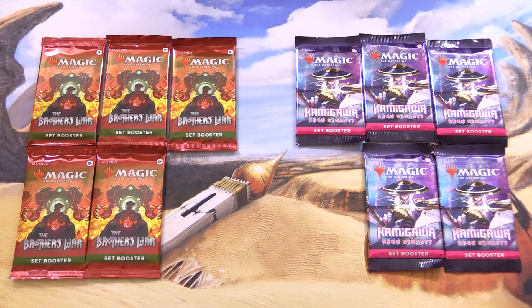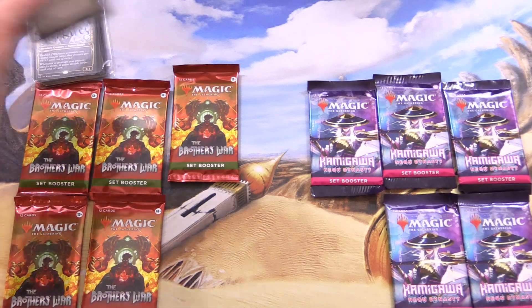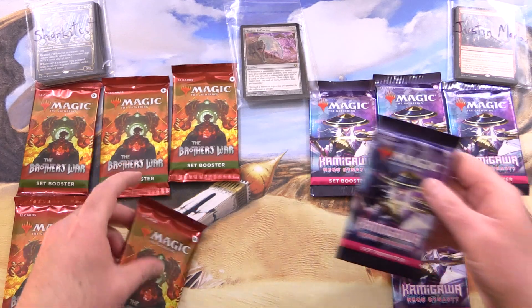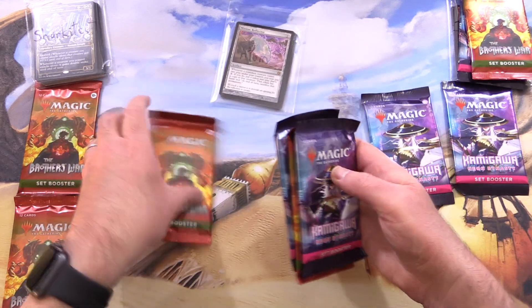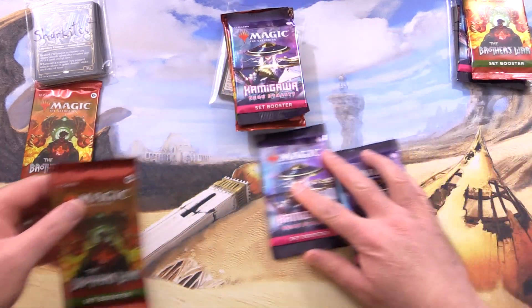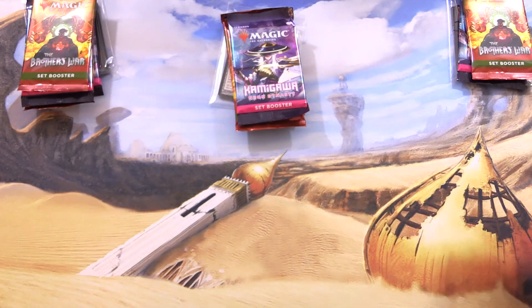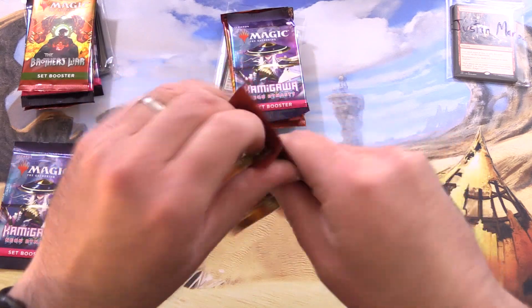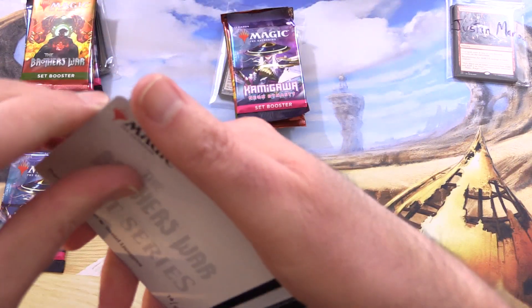Leave your predictions below which set you think will get us the craziest pulls. Today's patrons, we have Sharkitect, Atom, and Justin Marlowe. We're getting one of each for Justin; for Atom we've got two of each. And then finally Sharkitect, again two of each. The patrons get the rares, Mythic spoils, and anything over a bar, along with the art cards and anything from the list — all to save the patrons on shipping costs.